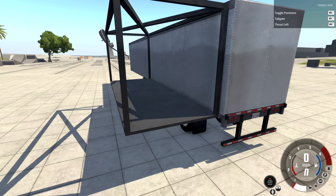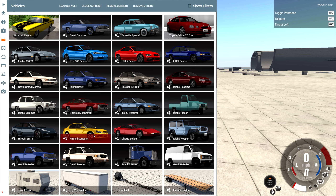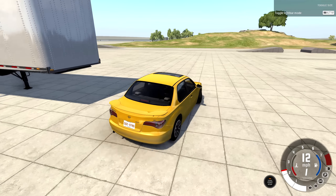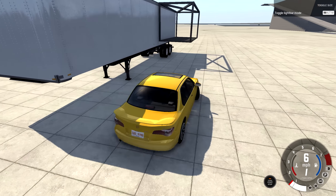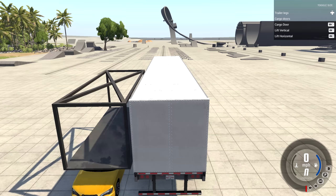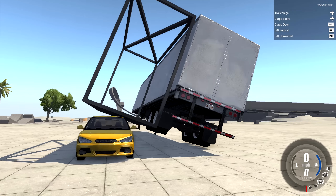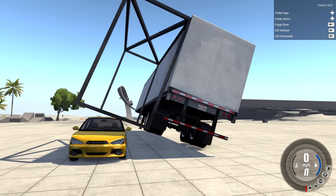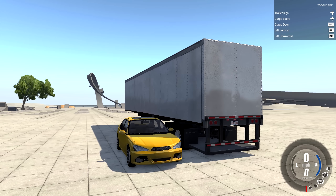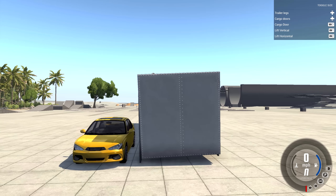That gives me another idea - what happens if we try to crush a car with this thing? The pickup truck won't fit so we'll use a Sunburst. I don't think it can crush much since it doesn't have a lot of weight behind it. Trying crushing mode - it does nothing, just tips the trailer a little bit. There's no damage to the car at all. What if we slam the trailer into the car? That just breaks the trailer completely.